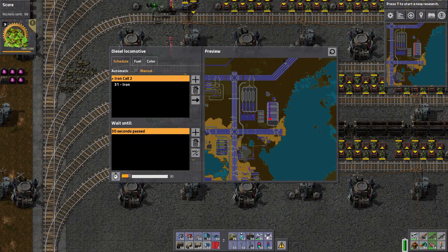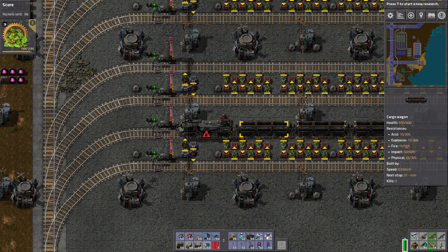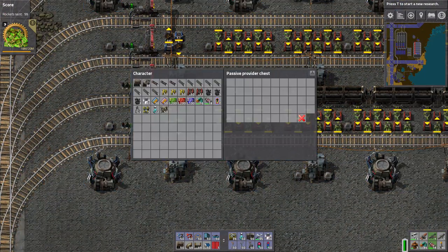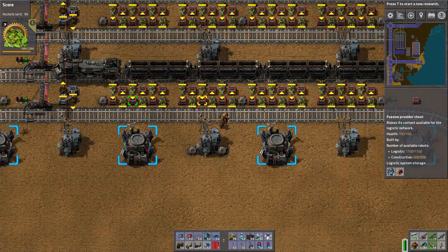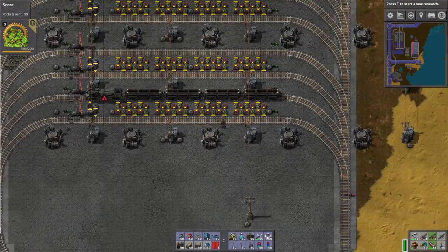The coal train is probably going to be back soon. We want to limit the chest because we don't really need that much iron ever — the train will carry that much. Shift-right-click to copy and then limit these guys. We'll shift-right-click and shift-left-click to copy-paste properties. Those are all limited.